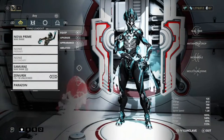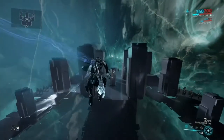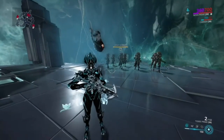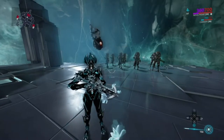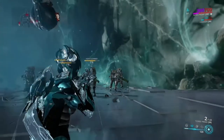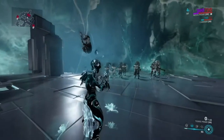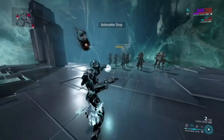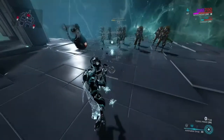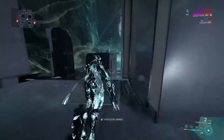Let's head to the simulacrum. First I'll show you Antimatter Drop with the Tigris Prime, against some quite high level heavy gunners. It probably won't one-shot them, but it still does a very decent amount of damage. Heavy gunners are probably the hardest to kill, but a couple of shots with this does kill them — it's very decent. That's why I don't primarily build for damage, but it performs well.